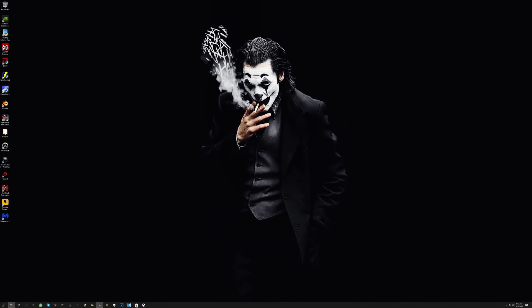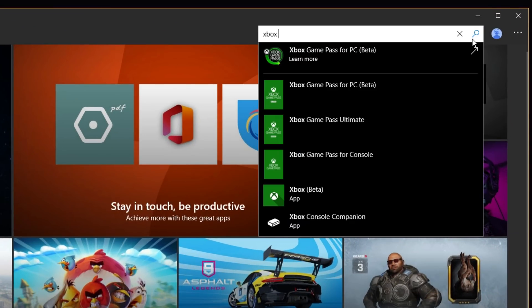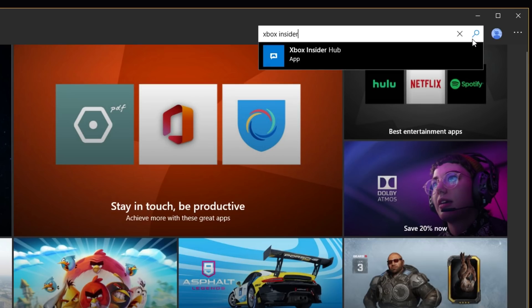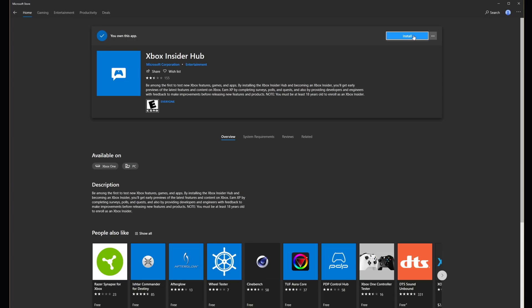You're going to want to start off by going to the Windows Store and downloading the Xbox Insider Hub app, which you can just search for at the top right. If you already have this app installed, you don't need to bother doing this step. But if you don't, like I don't right now, you can go ahead and get it — it's a completely free app. Just install it once it's downloaded; it only takes a couple of seconds as the file size is relatively small.